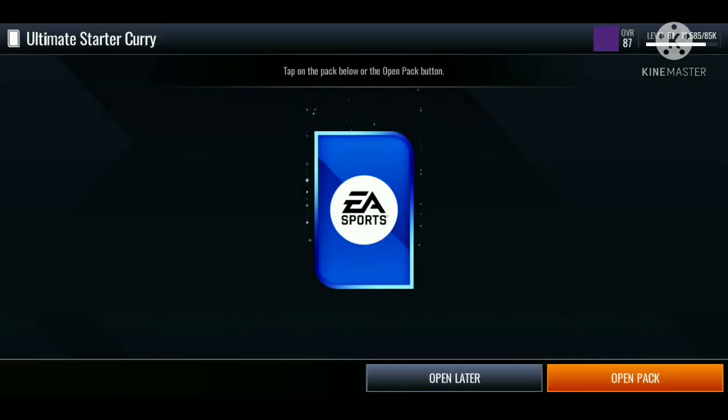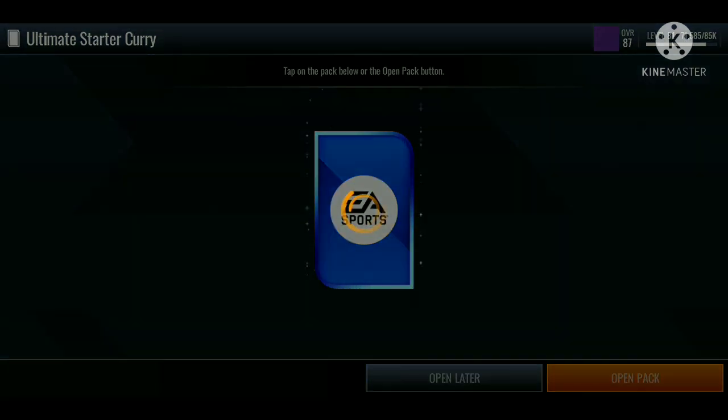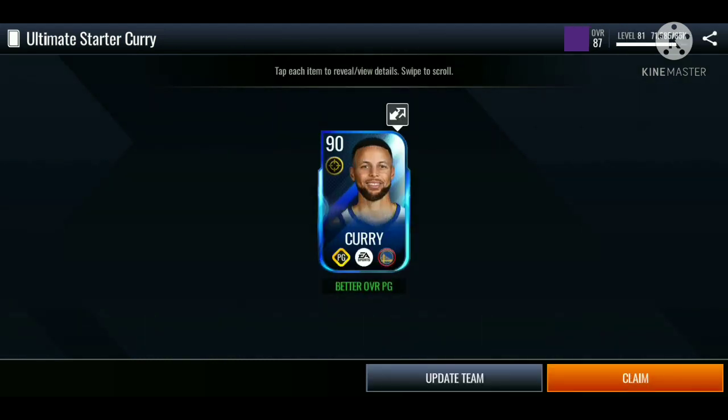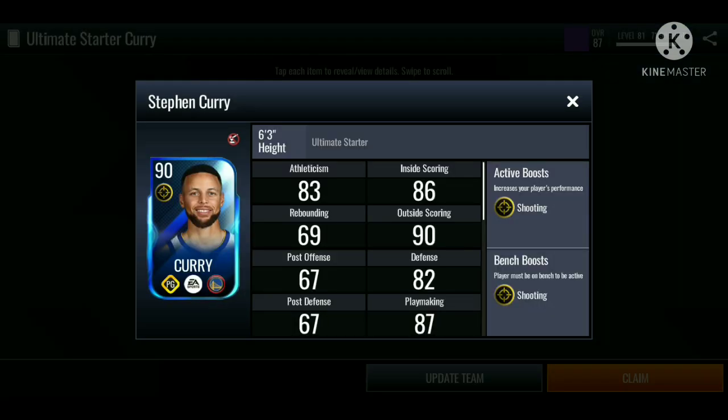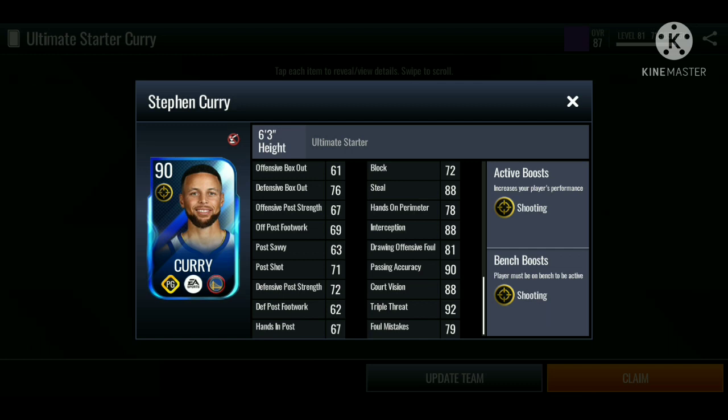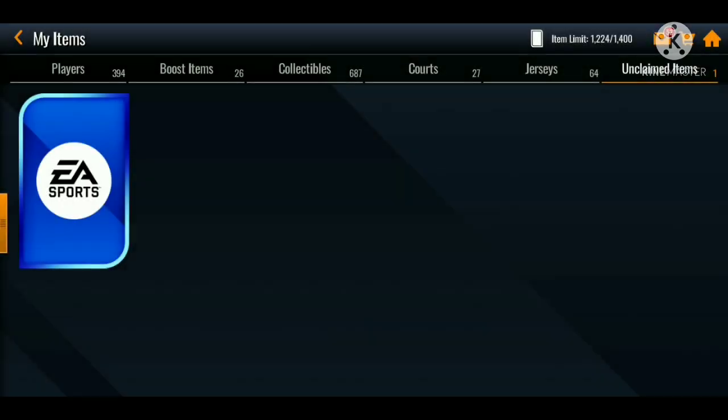Now we're gonna be claiming the ultimate starter Stephen Curry — make sure you guys destroy that like button. Let's try and get 50 likes on this video. We got a 90 overall Stephen Curry for the strategic point card — he also gives a shooting boost. His stats: 90 mid-range, 94 three-pointer, 92 speed, 91 agility, 86 layup, 88 score with contact, 91 shot off dribble, 92 shooting touch, 86 on-ball defense, 88 steal, 88 interception, and 90 passing accuracy.